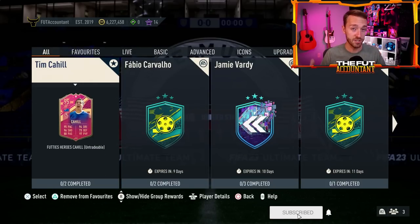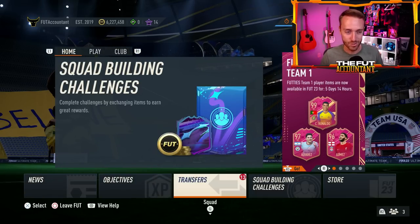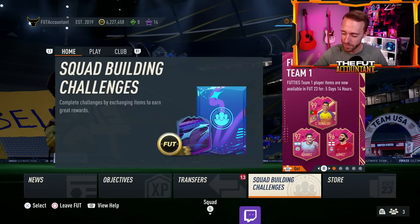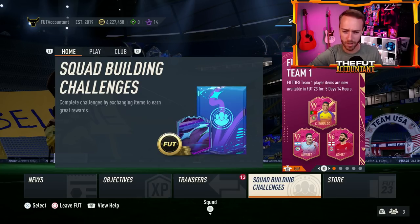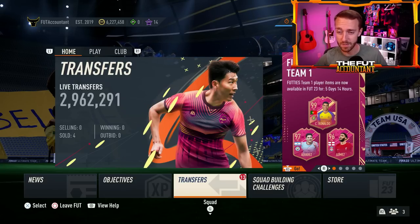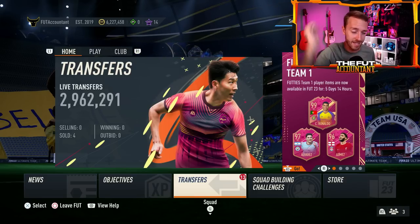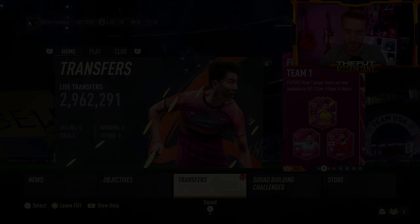Hopefully EA drops a player SBC today and keeps that train rolling. Watch out for leaks on Sunday and get some fodder club stocked for SBCs coming this week. Good luck on your rewards. Hopefully EA keeps turning it up with Footies Team One — bring us a big hero Footies SBC, maybe Alo Voler later this week. Don't put those guys in packs. That 99 Messi we're hoping for is probably in Team Two along with Ginola or Weyren or Voler. Hopes are alive for more SBCs. That's the video — smash thumbs up, comment below, subscribe if you're new. Peace out!